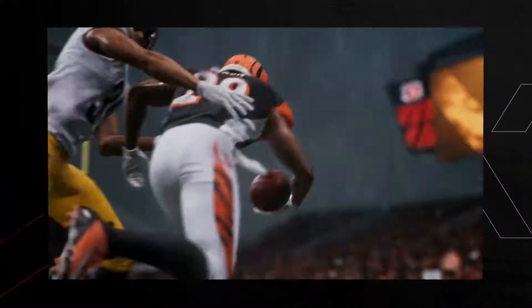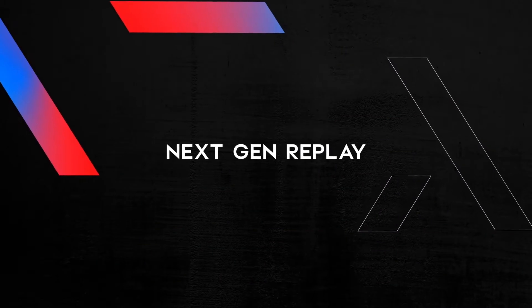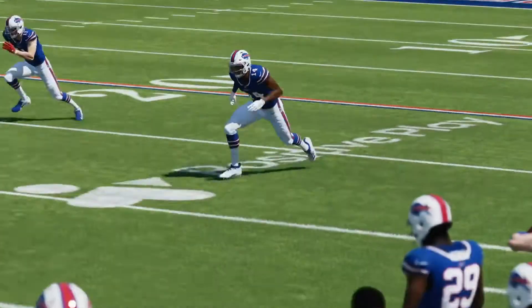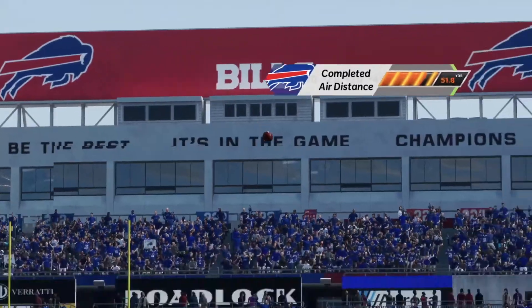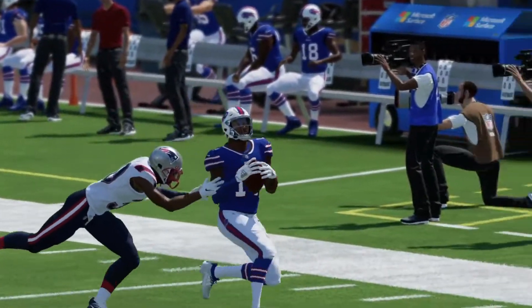Thanks to next-gen stats, you can only experience this in Madden. Throughout each game, key moments trigger next-gen stats replays, giving you an analytical breakdown of the play. Over 15 specific data points tracked on every down give you the information you need to make strategic decisions and optimize your game plan.